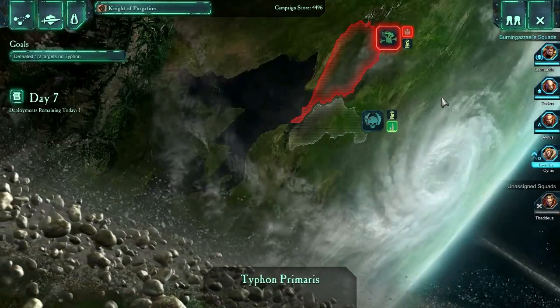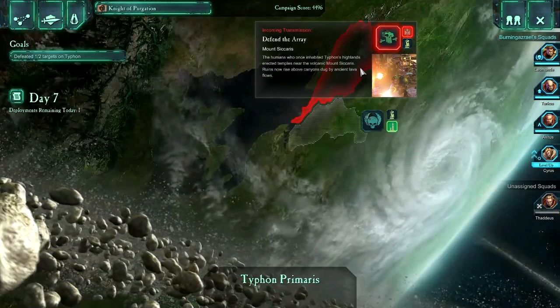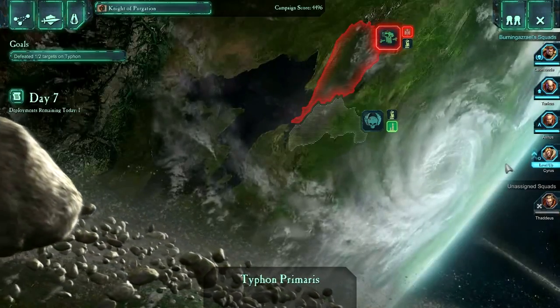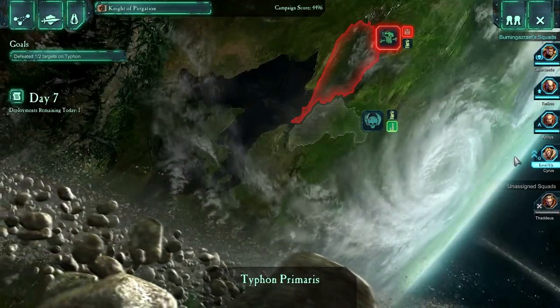Actually, I think in Dawn of War 1 it was Chaos that was stirring up the Orcs — that's what it was. Anyways, we've got one mission left here on day number 7 for Typhon Primaris and it is one of our lovely defense missions, so let's do a little bit of the old equipping and then we'll ship on out and see if we can annihilate ourselves some Orcs.